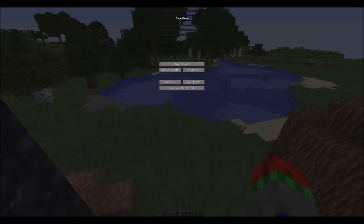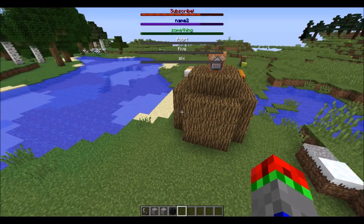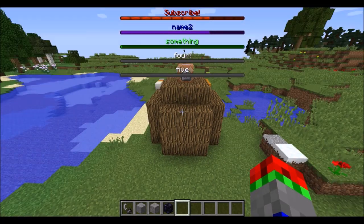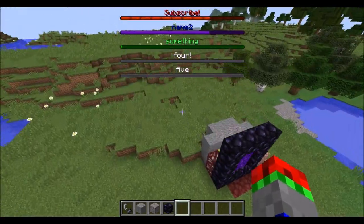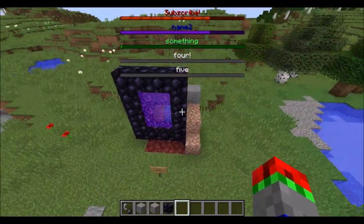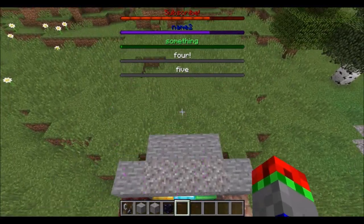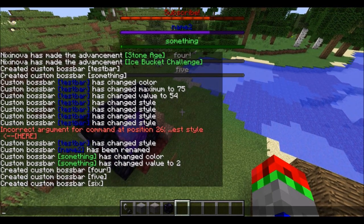They do fill up a lot of your screen. Maybe if we go into GUI scale — you can see all 6. So it depends on how big your GUI is. If it's on 2, we can see 6 as well, and if it's on 3, we can see only 5. Let's set that back to auto. So you can see 5 to 6 total boss bars, and then you can change it into like a game countdown by having a lot of them.